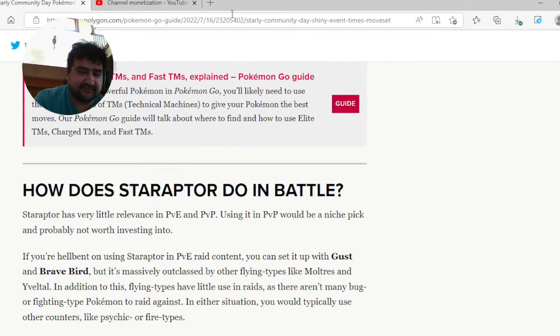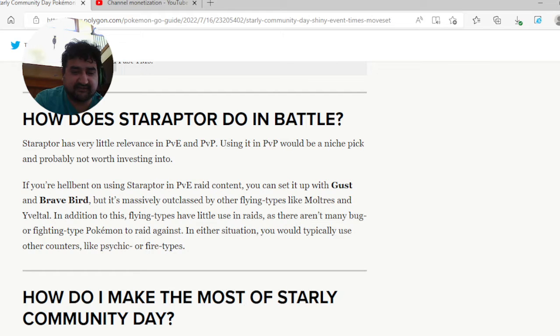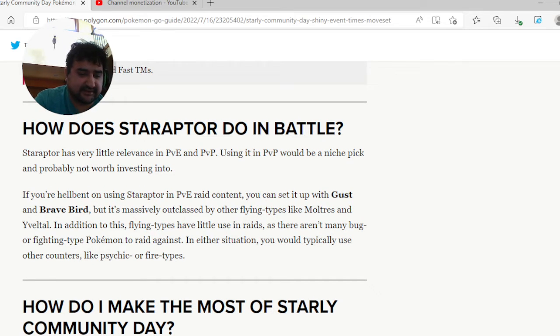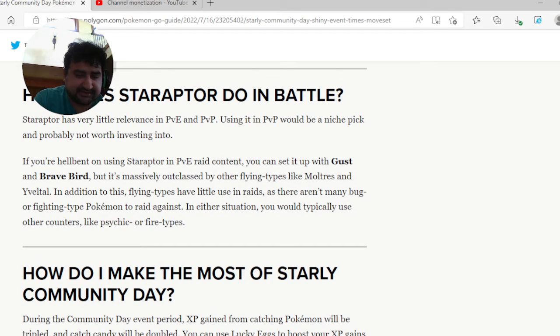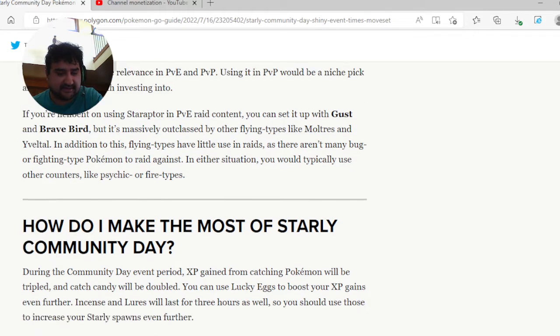After Community Day, Staraptor has very little relevance in PvE or PvP. Using it in PvP would be a niche pick and probably not worth investing into. If you're set on using Staraptor in PvE raid content, you can set it up with Gust and Brave Bird, but it's massively outclassed by other flying types like Moltres. In addition, flying types have little use in raids as there aren't many bug or fighting type Pokemon to raid against, and you'd typically use psychic or fire type counters instead.